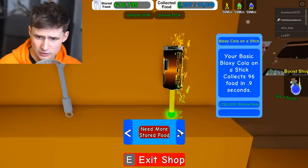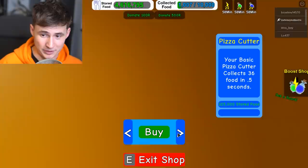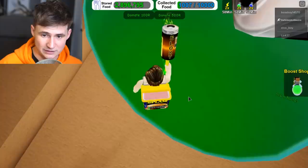Let's get a better collector. I want this one - this is the Bloxy Cola. It is very, very expensive, but we are aiming high. I have 4 million food and we are about to buy... where is it? There it is, the Bloxy Cola. Kaboom! This looks good. Let's see what this bad boy does.